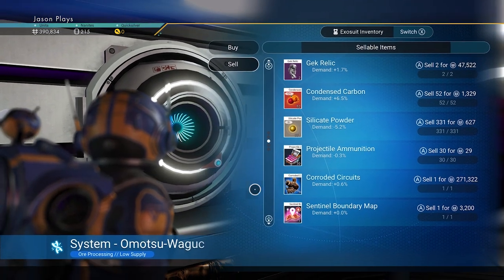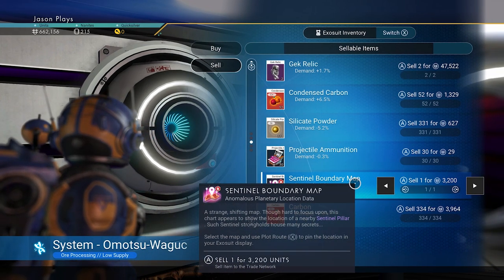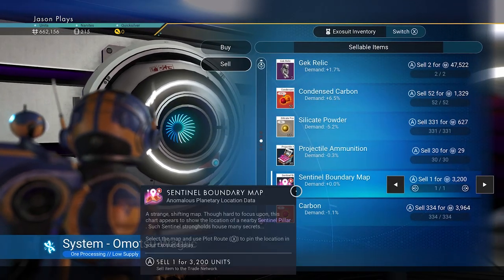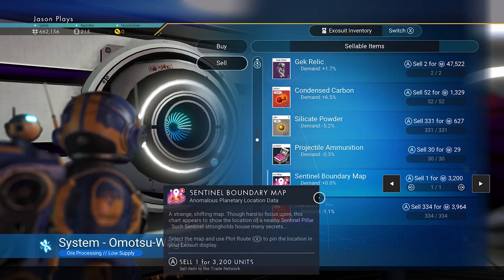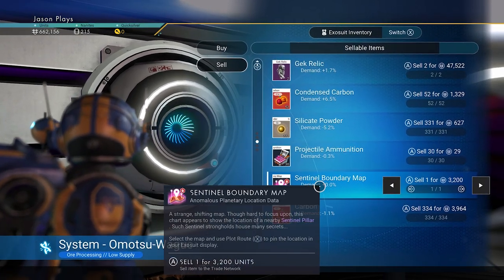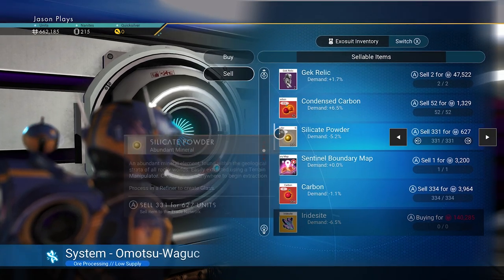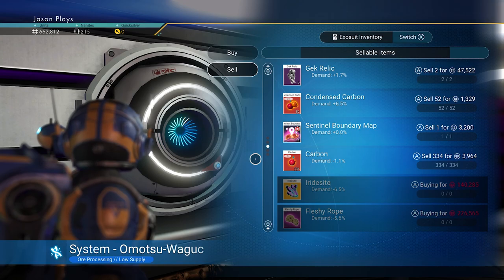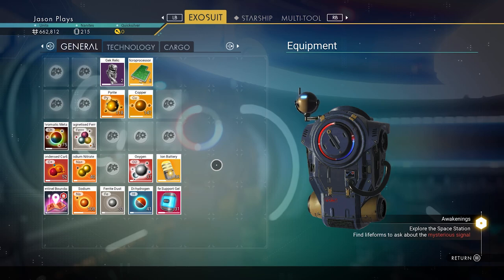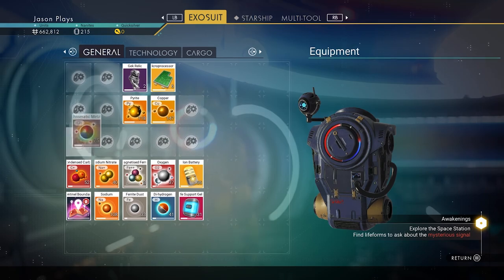Let's sell some stuff and make some room in inventory. Sell our salvage data for 103,000. We can use the salvage to increase standing with the Gek or make money. Oh, we picked up a Sentinel Boundary map — a Sentinel Boundary map! This is going to be important. We can go to a Sentinel Pillar, we might need to do that. Holy cow, we can get some good stuff out of there. Let's sell our projectile — we don't have any ammo. Sell the Silicate Powder — we need to make room because we're going to scrap a ship.